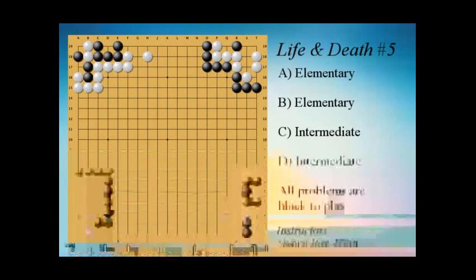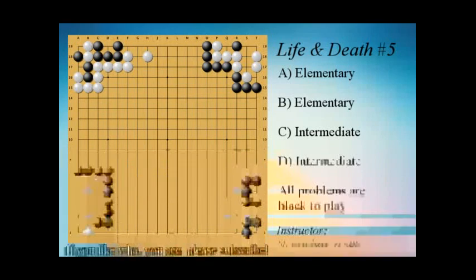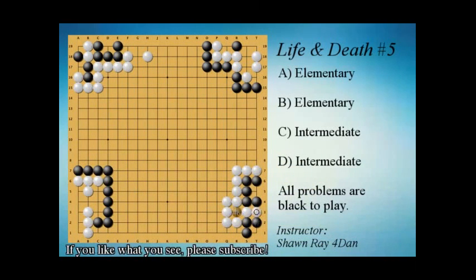But what if white takes here? This is where many people get tricked. Black tries to connect — if white connects back we have two eyes, but white has a nice throw-in to make it a false eye, and now it's a ko. Ko is not the solution; we want to live outright. Our move is actually this empty triangle, which makes an eye in the corner and prevents white from cutting us off. If white tries to cut, it's a self-atari.